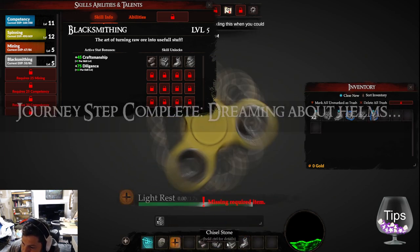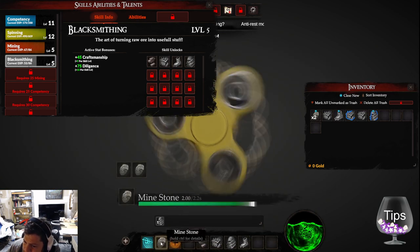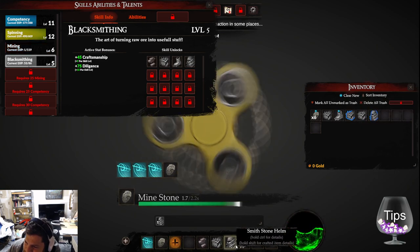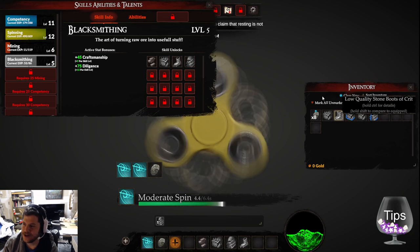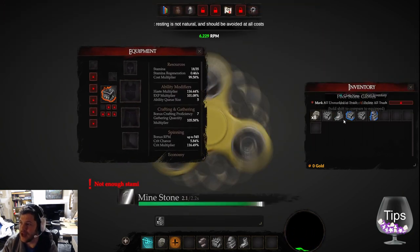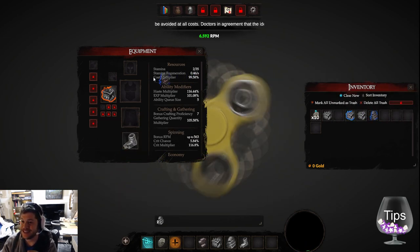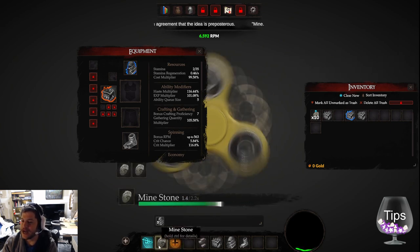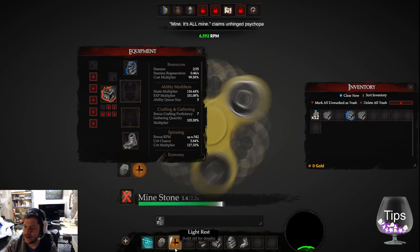It seems like I have to make multiples to get good stuff — I'm going to keep making them. Oh, I need more stone — I need to mine more. This is good; I love that it's driving that feedback loop where I'm like 'I want this thing, so I have to do this task.' That's the golden place. I do wish my queue was a little bigger at this point.